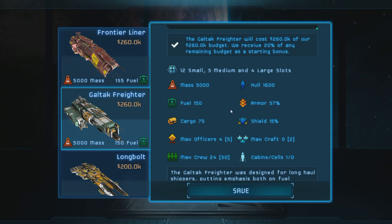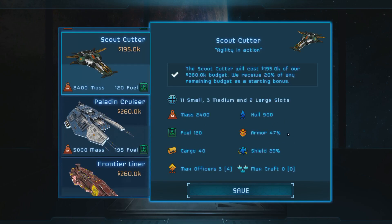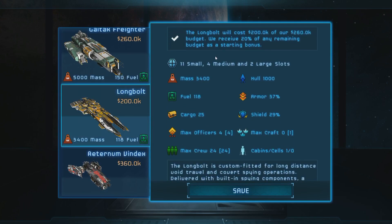Each of these ships has a fuel count for traveling around stars, a certain crew and officer capacity, and if they have it, mass craft — that's for little fighter craft the ship can launch. These are all capital ships. Most of them, excluding the scout cutter and longbolt, will have fighter craft.